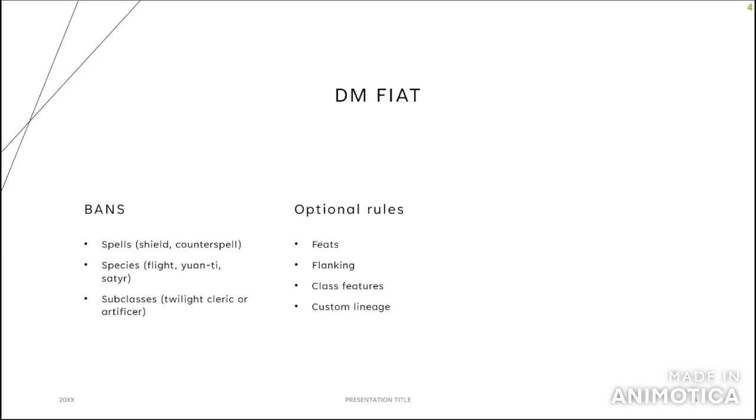Custom lineage lets you adjust your ability scores — so if you're a mountain dwarf you now get +2/+2, but you can put either of those anywhere you want. A lot of people don't like that because it floods their game with mountain dwarf wizards.